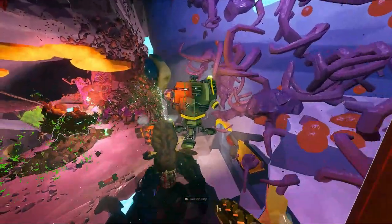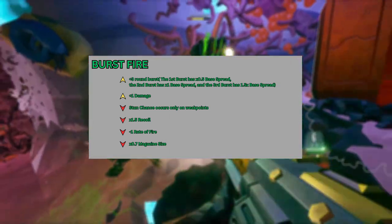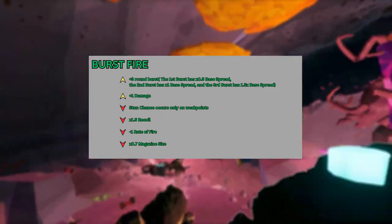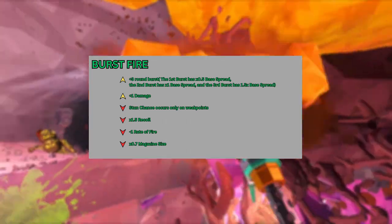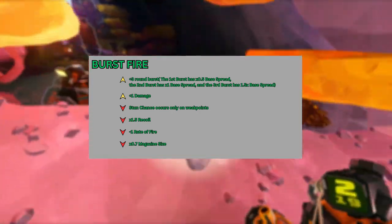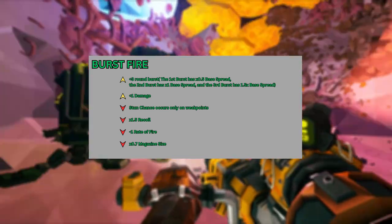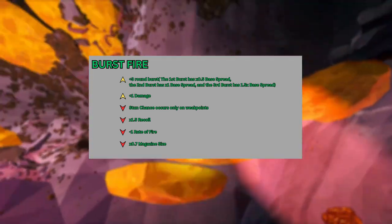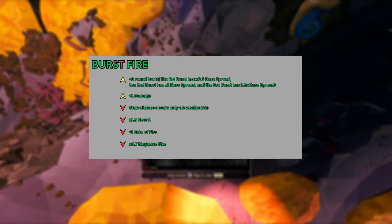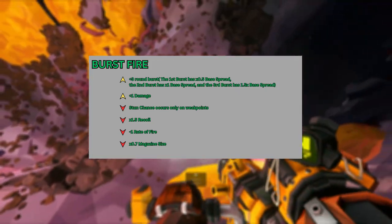Now for the overclocks. The first overclock is called Burst Fire, which heavily modifies the heavy shotgun's fire system, causing it to be stuck at the burst setting making it shoot 3 rounds in quick succession, causing slight accuracy and recoil problems. To counteract this, the engineers adjusted the fire rate and lessened the magazine size so that the user won't waste ammo. They also supply it with cheap shells that cause more damage but at the cost of less stun potential.